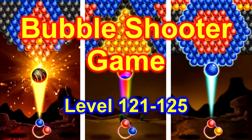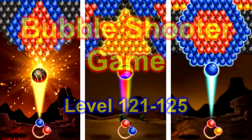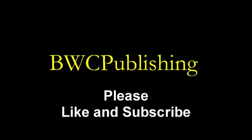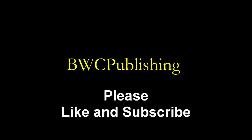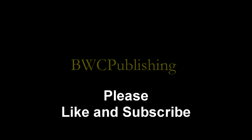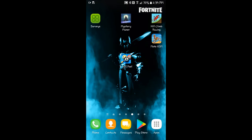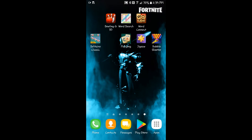Today we're gonna play the Bubble Shooter game. This is the Happy Dragon, level 121 through 125. This is one of my favorite games. Let's find that icon — there it is.